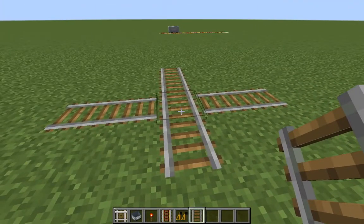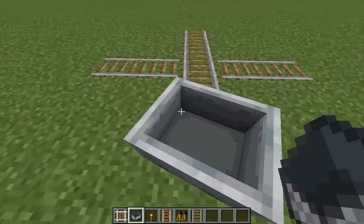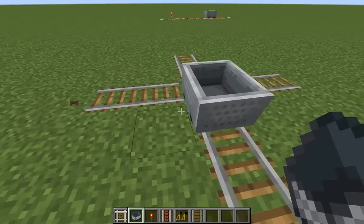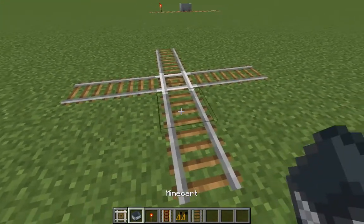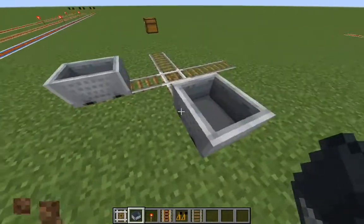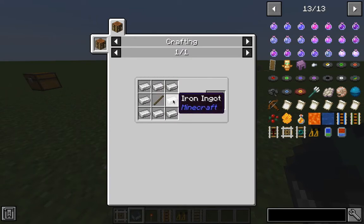Moving on to the intersection rail. Normally, rails cannot cross over and the minecart just turns left or right. But if you put the intersection rail in the middle, both carts can intersect or cross over each other, which is very useful. The crafting recipe is very simple — just surround a stick with iron ingots.